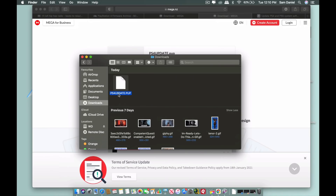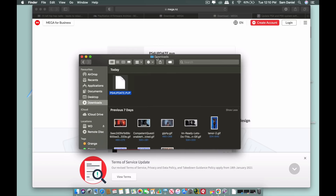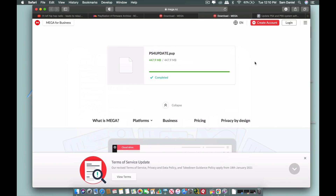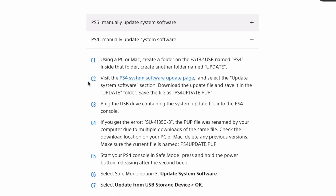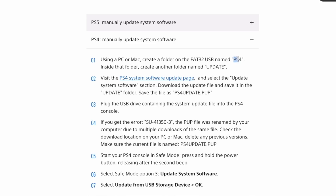The download is done and it's already named PS4UPDATE.PUP, which is exactly what we need — 469MB. The PS4 needs the file in a specific location. According to PlayStation's official guide, your USB drive must be FAT32 or exFAT formatted — not NTFS, not Mac OS Journaled. Create a folder called PS4, inside it create a folder called UPDATE, and place the file inside that UPDATE folder.